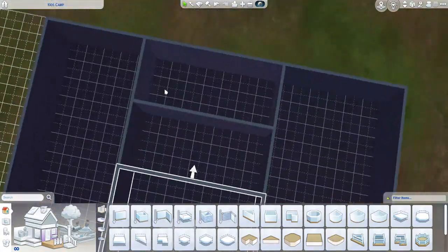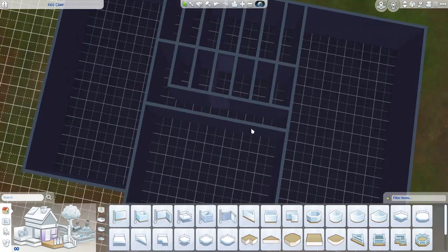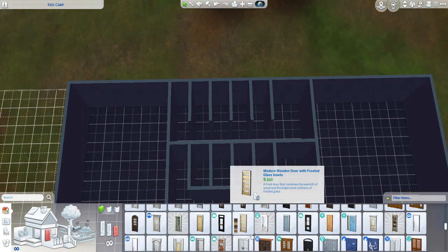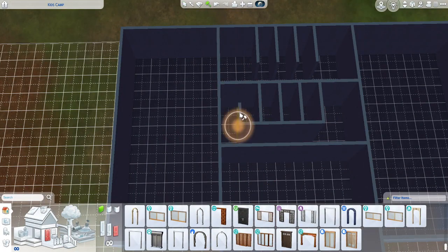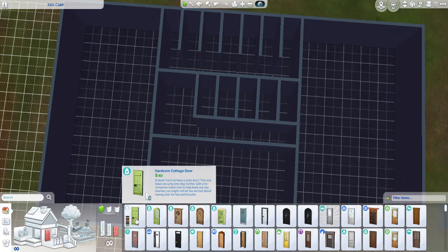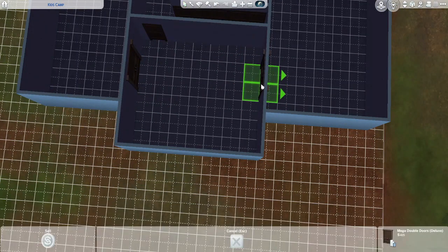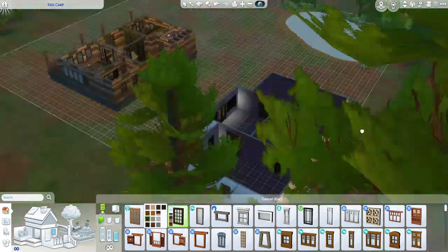Here is kind of the dorm area. So we have our bathroom that's going to go in here, this grid area I've created with your showers and bath stalls, and then on either side of this center area are the dorms. I did kind of separate them as girls and boys — well, at least building-wise. It's the Sims, so it probably won't work that way unless you assign the beds to them.